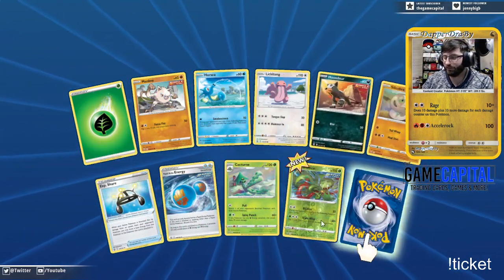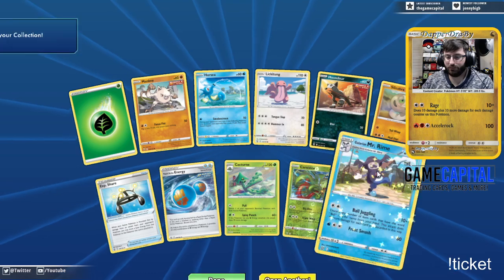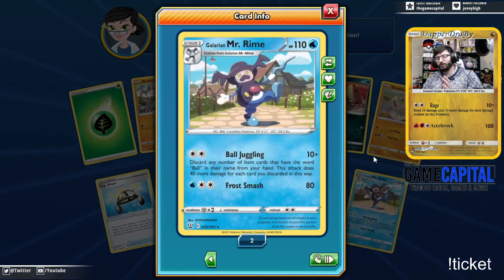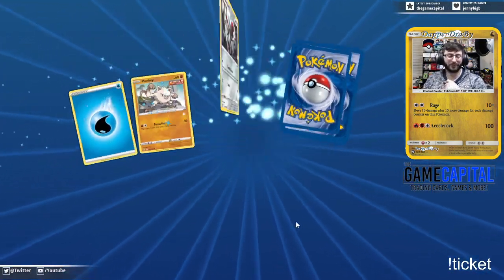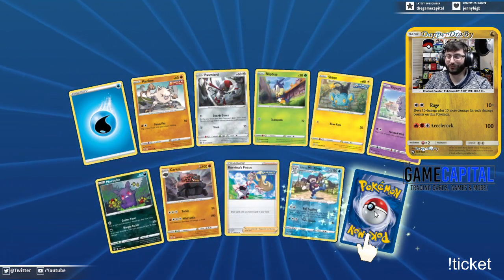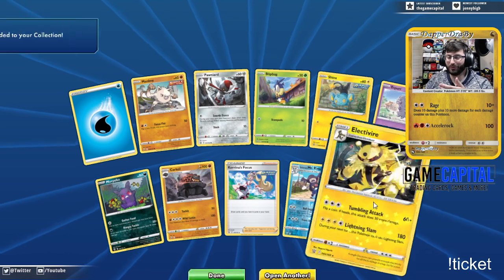Starting to get some friends here. Does anybody want to do a giveaway for five PTCGO codes? We'll do the Battle Styles at the end of the stream, but we can do a quick one for some Shining Fates — or Champion's Path if you guys prefer that. There it is — Ball Juggling! Discard any number of items that have the word BALL in their name from your hand; this attack does 40 more damage for each card you discard this way. I really want to play Glare and Mr. Rime. There are a couple cards that actually make sense with it — one is Ball Guy.